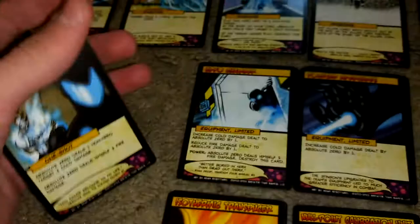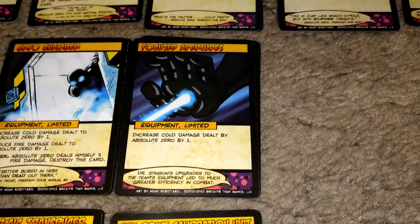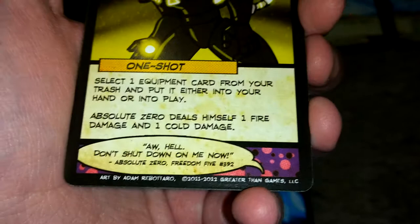Say you have your Focused Apertures in play but it got destroyed — say hello to Modular Realignment. There are four copies of it. Select one equipment card from your trash and put it into your hand or into play, then Absolute Zero deals himself one fire damage and one cold damage. This is a super good card to get your equipment back. It can also be used just for that second bit of text if you want.